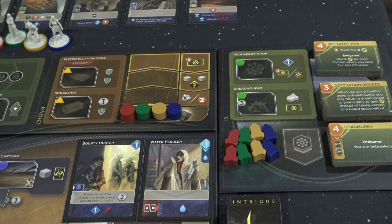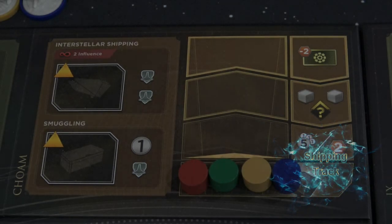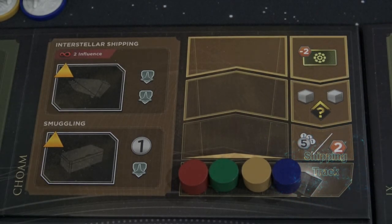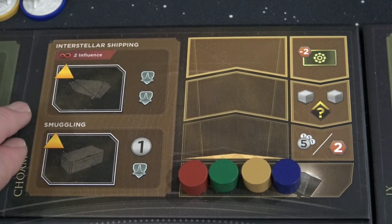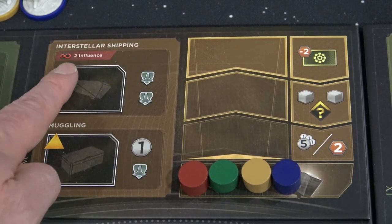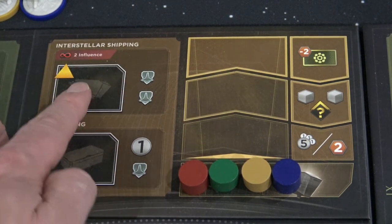We're going to be talking about all of this during this video. I'm going to walk you through first how the shipping track works and then give you some tips and tricks on how to maximize this new part of the game. First and foremost, we have two different new locations that you can go to. The one on the top — please notice that you have to have two influence with the spacing guild before you can go here.